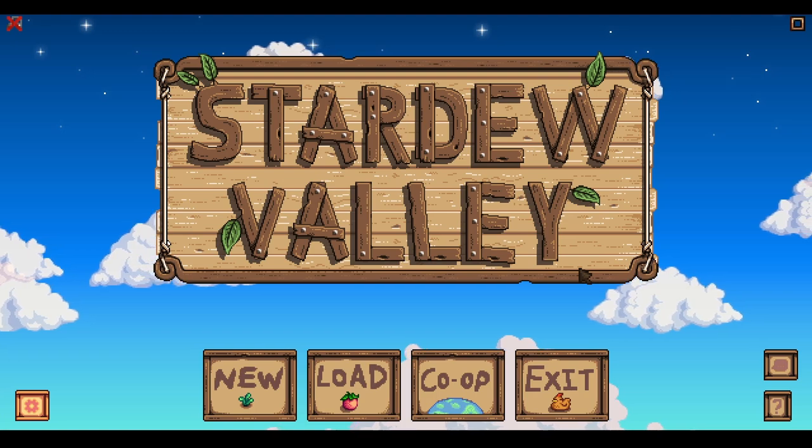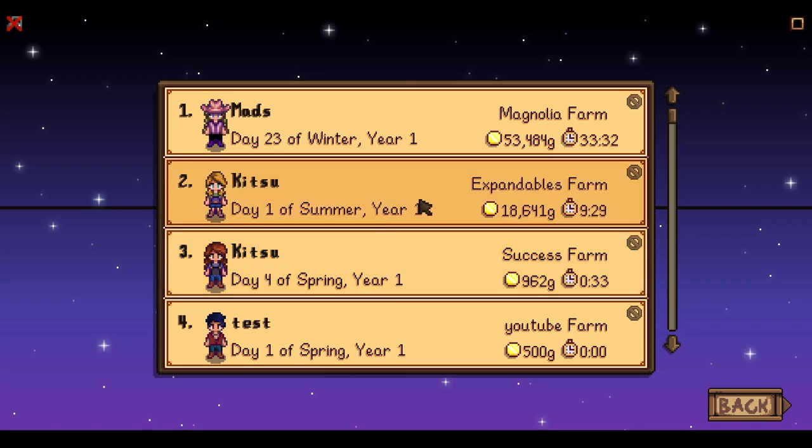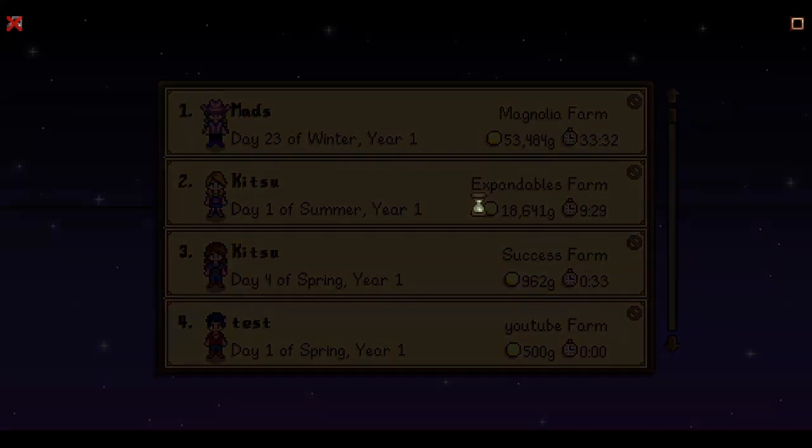With that being said, we've got to get into this save. We're on Expandables Farm, day one of Summer Year One. Missions for today: I want to check out Downtown Zuzu, do a bit more exploring for Ridgeside, and possibly suss out the Meadow Farm. Realistically day one is going to be quick and boring — just getting our area set and crops ready for the next season.